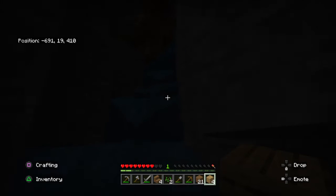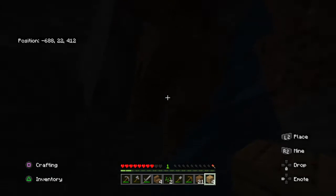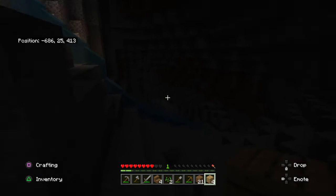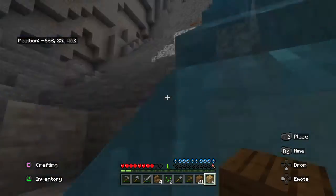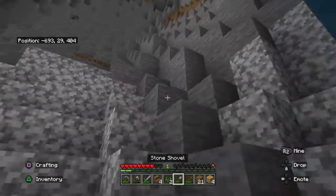Yeah, I need to get out of here because I have no clue where I am. My lighting is bad, I might have to stand a little bit closer. Okay, this is a big cave with some — oh my god, I just found coal and iron!